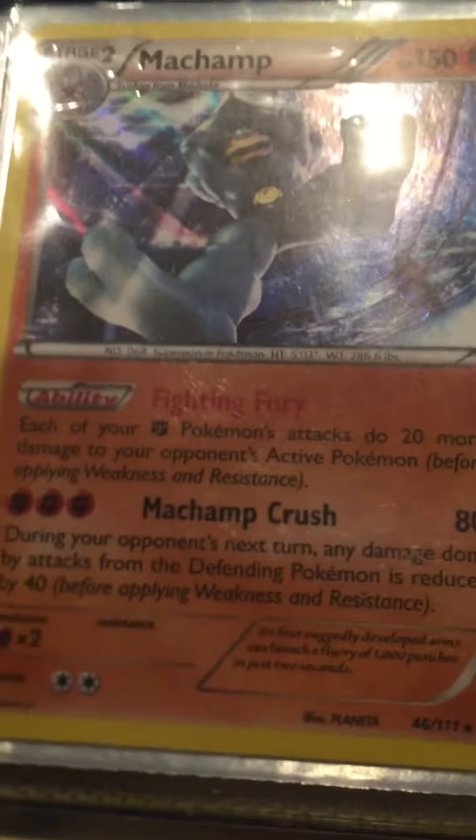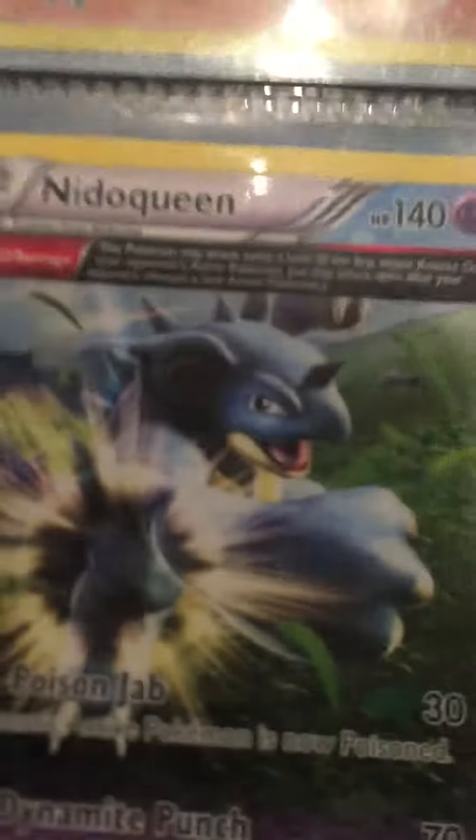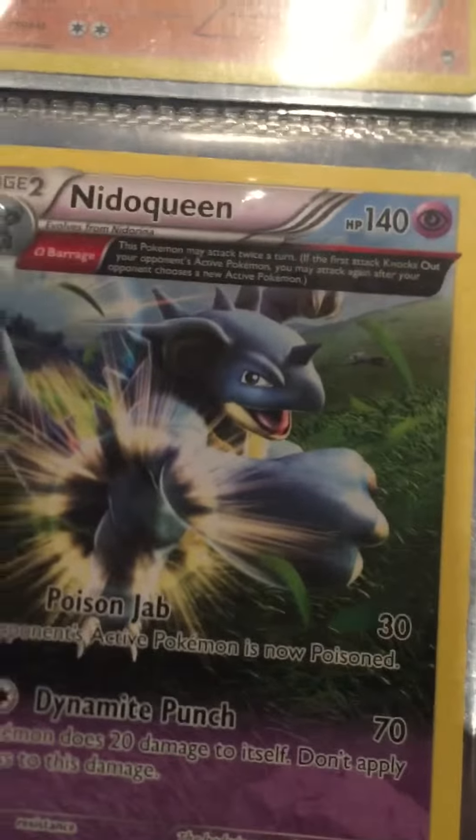Here we got a Ho-Oh fake EX card which is like really fake. Then we have a Machamp holo. Then we have a Nidoqueen Reverse holo. Then we have a Full Art Nidoqueen — you said Nidoqueen Reverse. Yeah, I know.